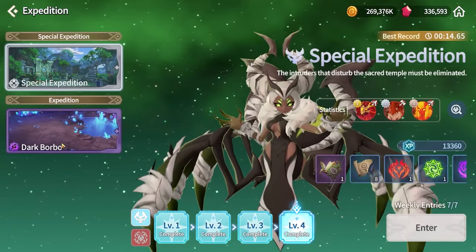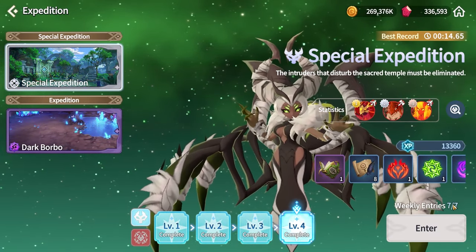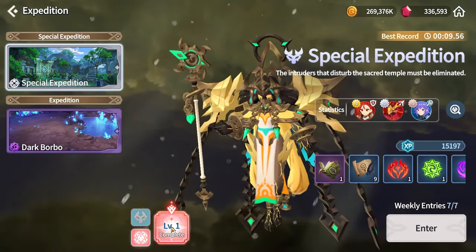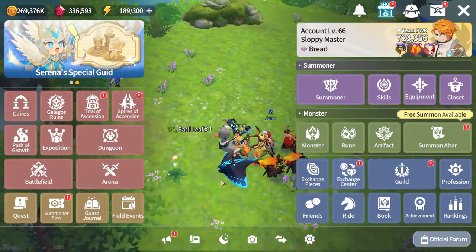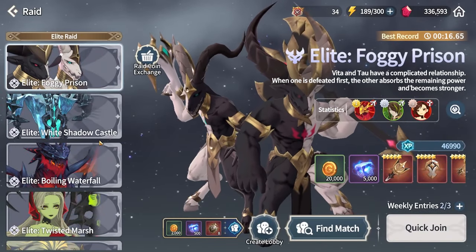After Illusion Garden, head over to Expedition and complete your seven weekly entries. Push for Hard Level 1 if you're able; if not, just stick with whatever level you can complete. Then go to the Dungeon section and head over to Dates.